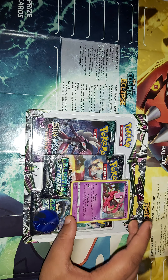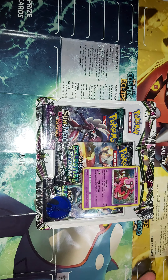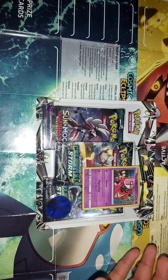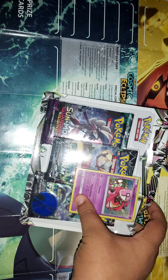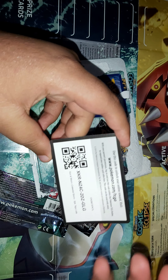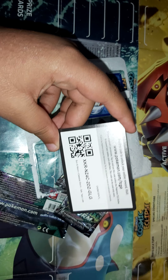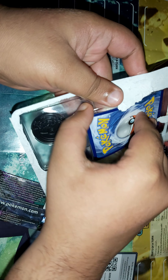The blaster pack also comes with the Tapu Lele holo card, a promotional card, and the Kiawe coin. It's not like the one we had before — that one was like a broken glass coin from the deck. Go to Pokemon.com to get these three booster packs with the Tapu Lele.